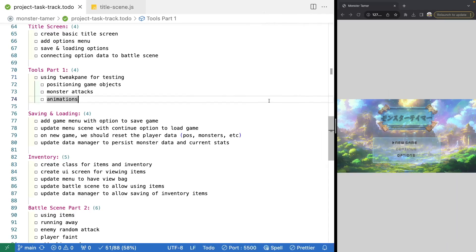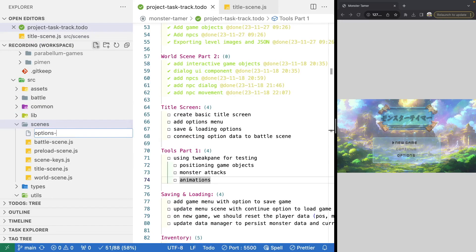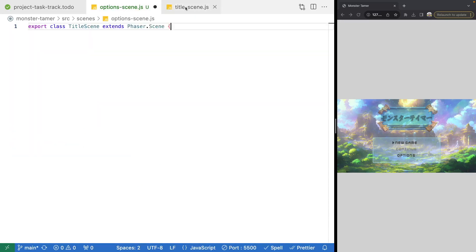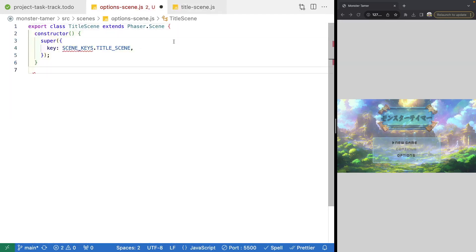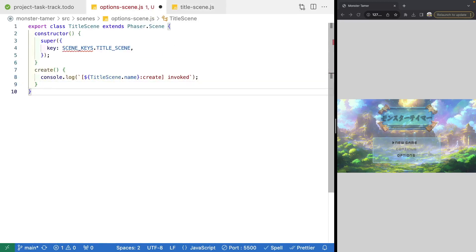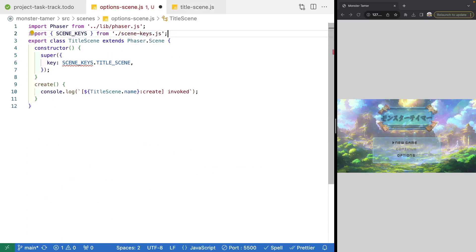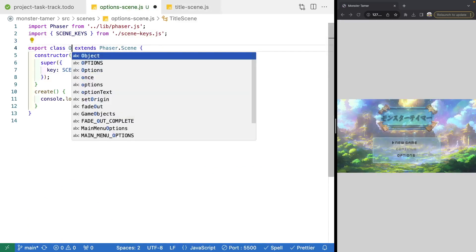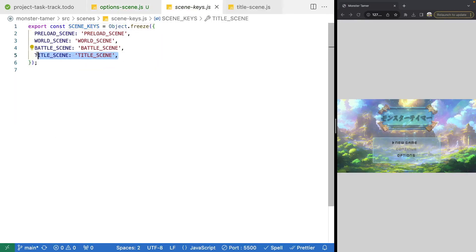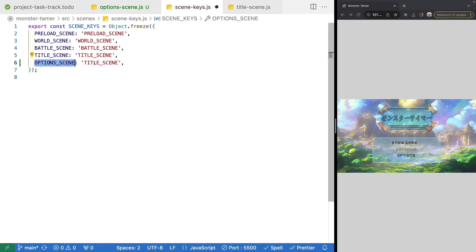To get started, we're going to create our new scene. Let's come to our source code, go into our scenes folder, and make a new file. We're going to call this optionsscene.js. We'll copy our class export and constructor, then copy the top part of our create method with our console.log statement. We'll close the create method and class, then grab our imports — scene keys and the Phaser import. Then we'll update the name of our class to OptionsScene and jump over to scene keys to define our new scene, adding an OptionsScene entry and updating its value.